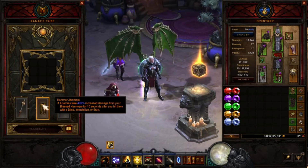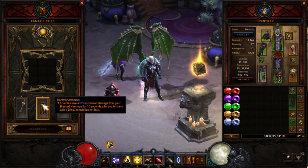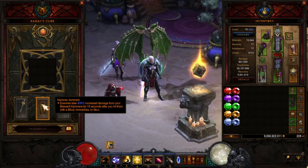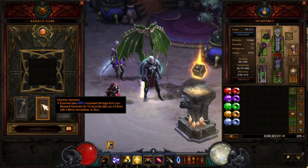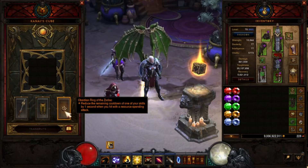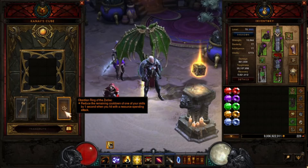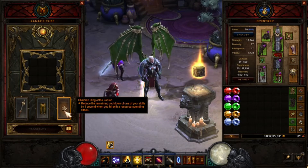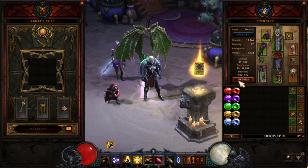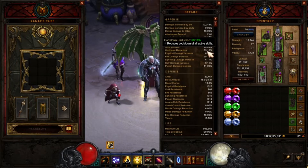You want Hammer Jammers: enemies take 400% increased damage from your Blessed Hammers for 10 seconds after you hit them with a blind, immobilizing, or stun. My follower does have stun, so she's helpful. I also have the Zodiac Ring, which reduces the remaining cooldown of one of your skills by one second when you hit with a resource-spending attack. This is helpful because the dungeon requires a lot of cooldown — I've got 63.18%.